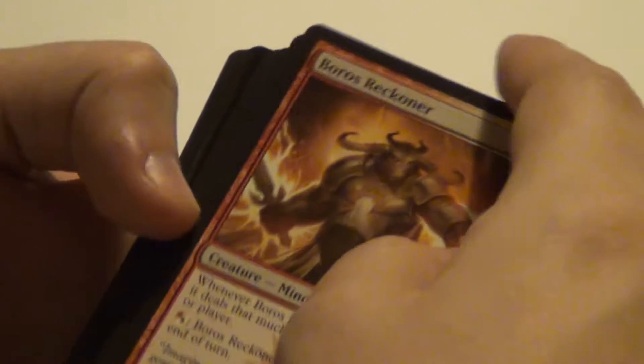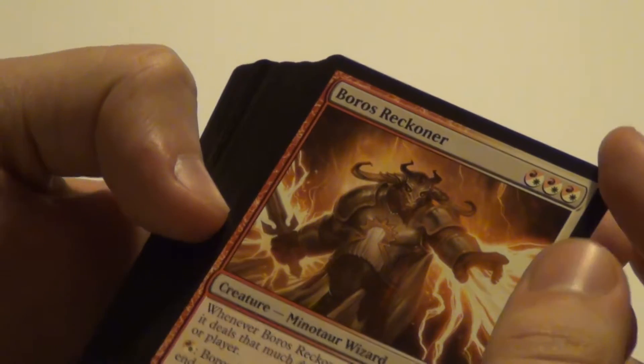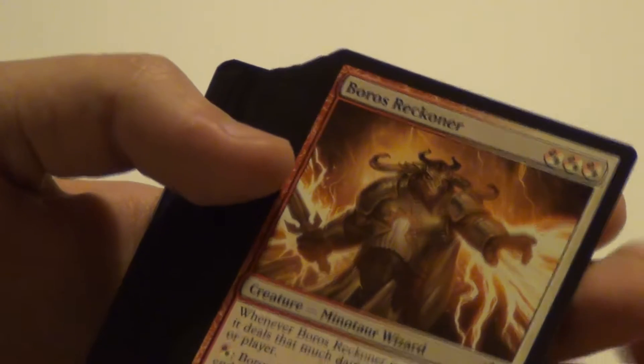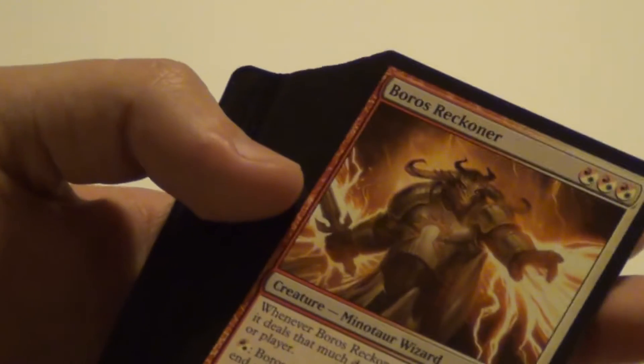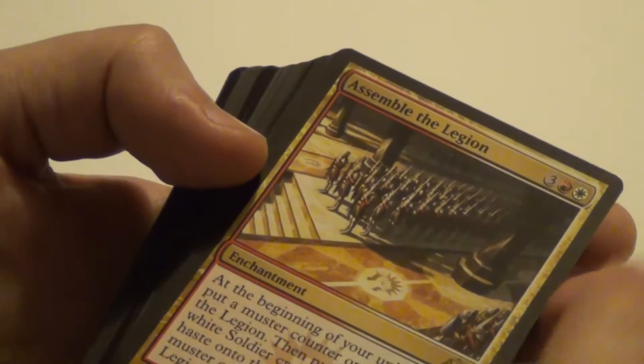And we have Boros Reckoner for three mana — a 3/3. Whenever this card is dealt damage, it deals that much damage to target creature or player, and it can gain first strike. Lots of good abilities. It's a 3/3 for 3 — nothing more you can ask really. Solid card.